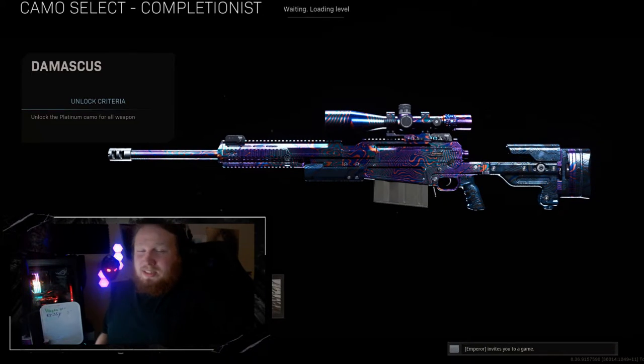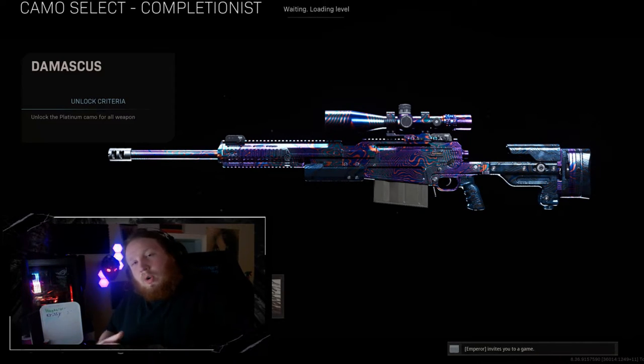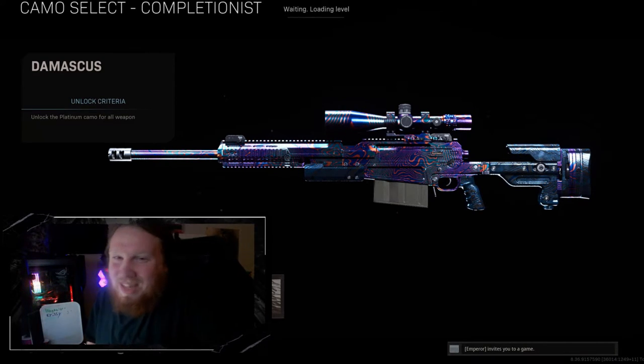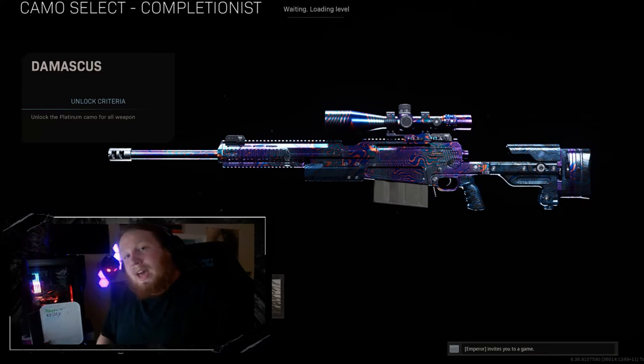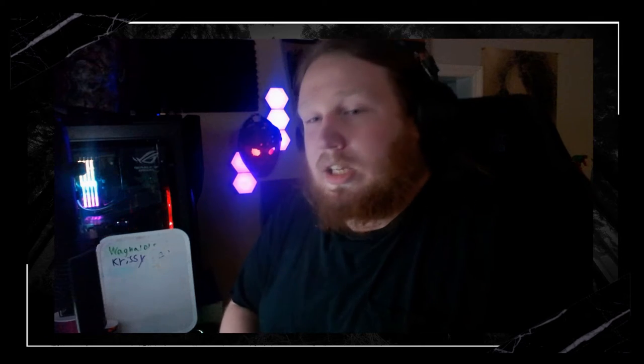Number 7: This one might be a little controversial — Modern Warfare Damascus. For those of you that love Damascus, I'm sorry, but I just didn't really like it that much. The colors didn't look that great to me and I don't think it was worth it overall. That said, a lot of people really love Damascus, which is why it's number 7. Modern Warfare took a different approach and tried not to copy past mastery camos, and I can admire that. Good looking camo, just not for me.